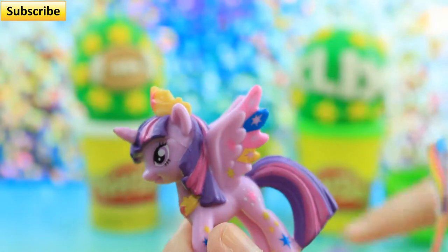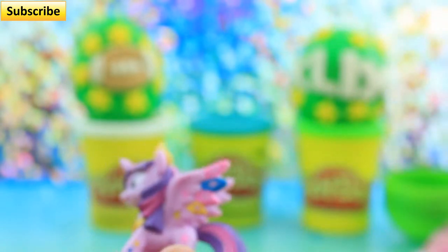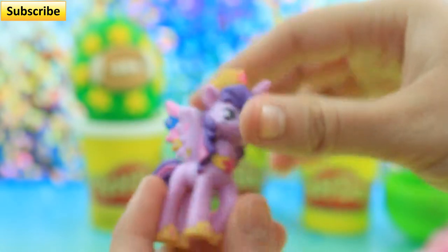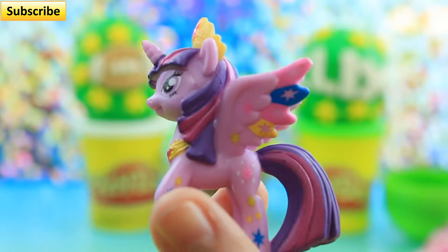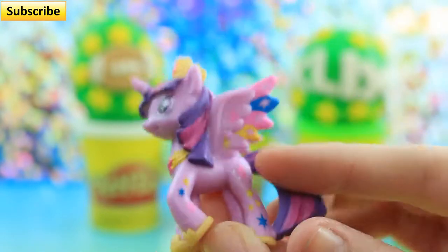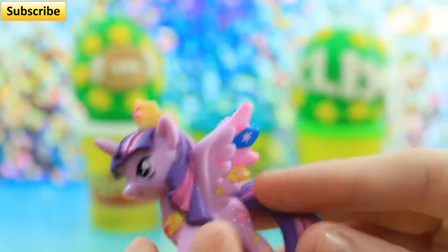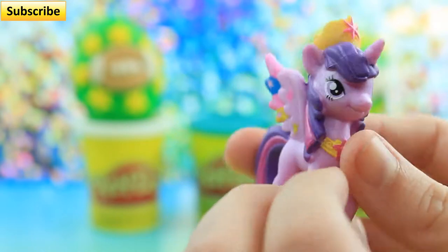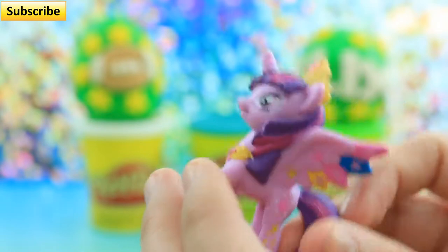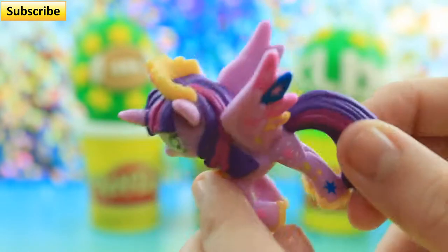I could see I got a Twilight Sparkle, but I didn't know I got a Cutie Mark Twilight Sparkle. She's so cool looking. I wish the Cutie Marks were all on this side too, but nonetheless she's super cute and awesome. I love her. This is my new favorite. She's so cool. On to the next little Play-Doh egg.